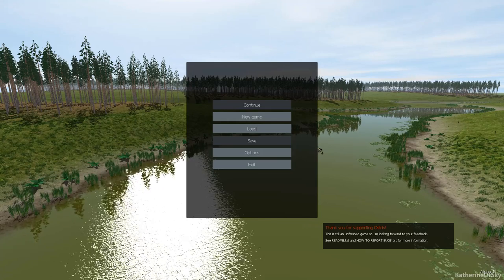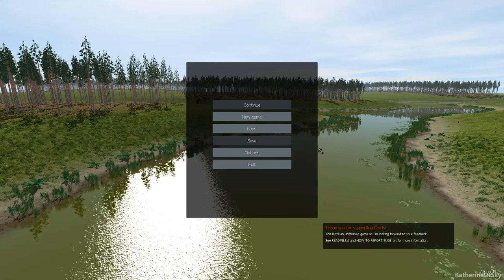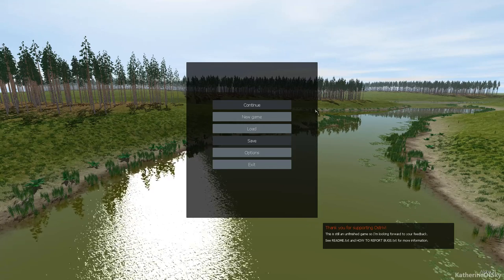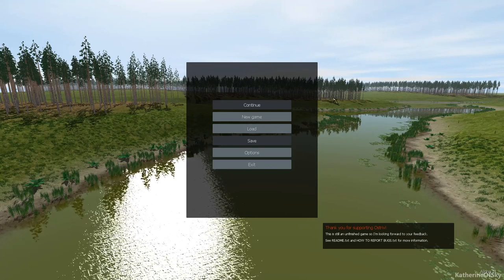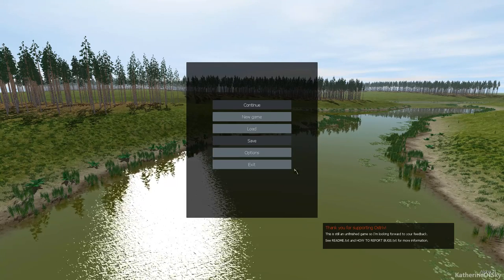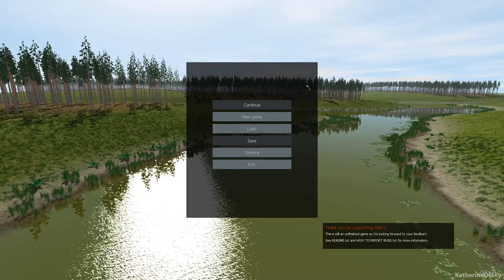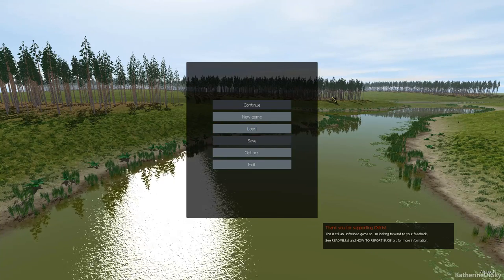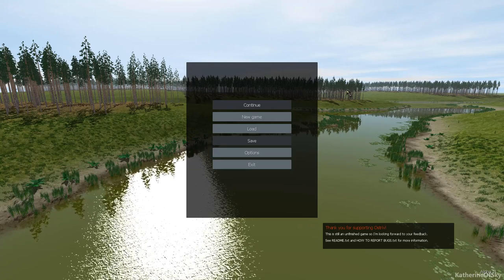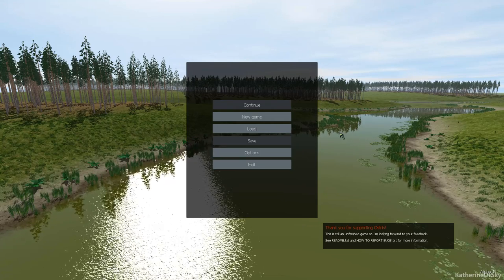Let me tell you a couple of things. We just had a patch today — the game's been out for one day and already the dev has been working hard and has given us a patch which fixes several bugs, including the gravitational anomalies we experienced. Also, I have done quite a lot of research on crop rotation, and I will be talking about that when we get to the episode where we do farming.